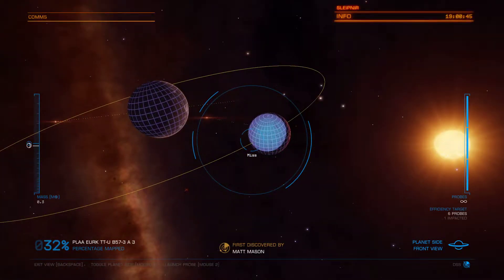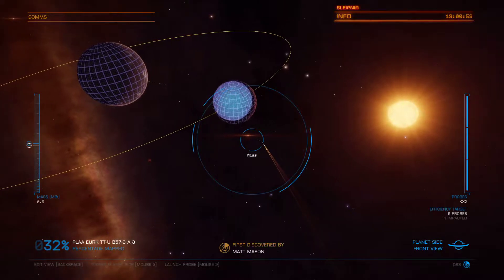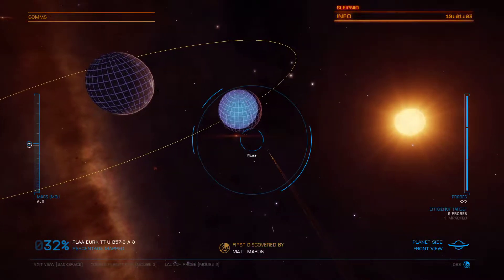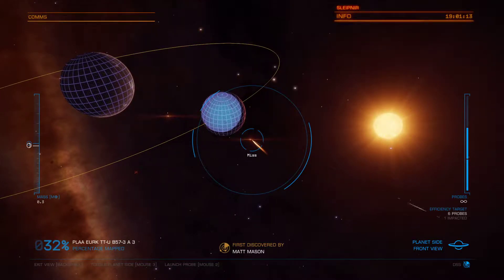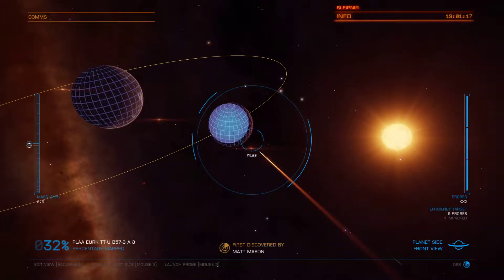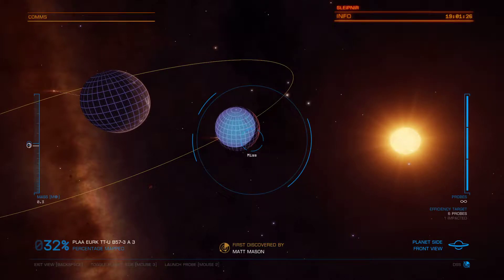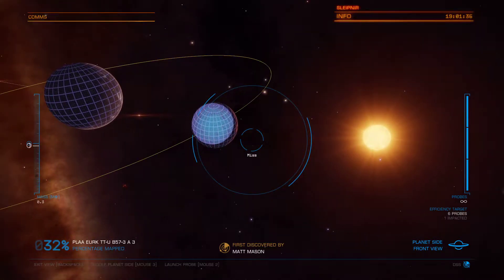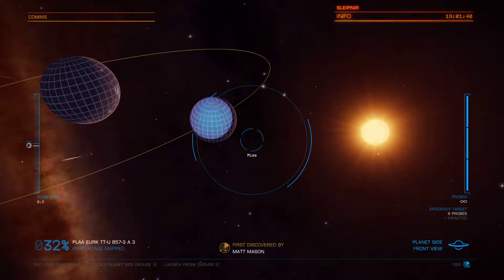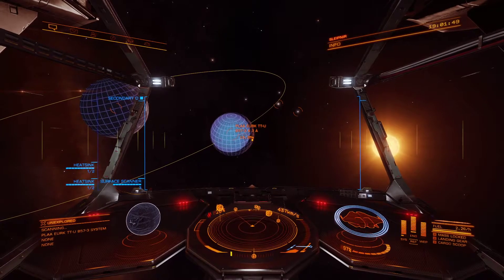So how am I going to map this one? The probe is going down — it won't hit the planet. Let's see, this one will deploy. No, it won't. Okay, let me exit the scanner. Maybe I should come closer.